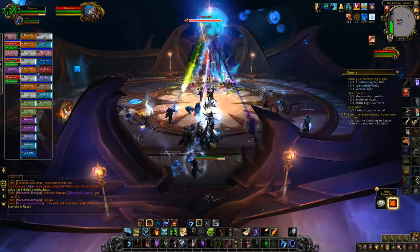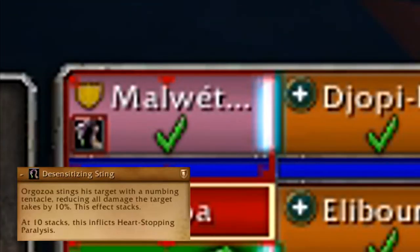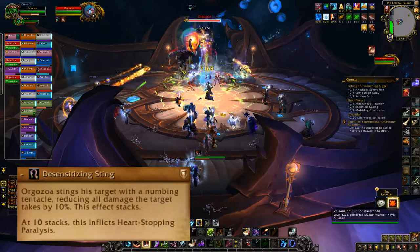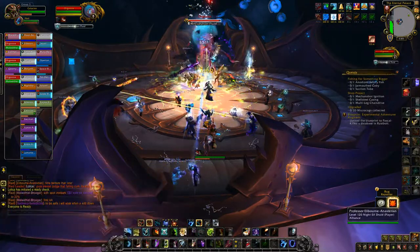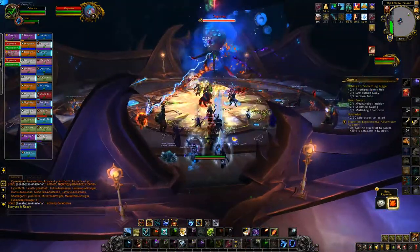The tanks have a specific thing that they have to do or else they wipe the raid, and it has to do with the synthesizing sting ability that the boss does on them. This ability stacks up to 10 and every stack reduces the damage that the tank takes by 10 percent — seems pretty awesome, right? Wrong. When it reaches 10 stacks, that tank immediately dies.